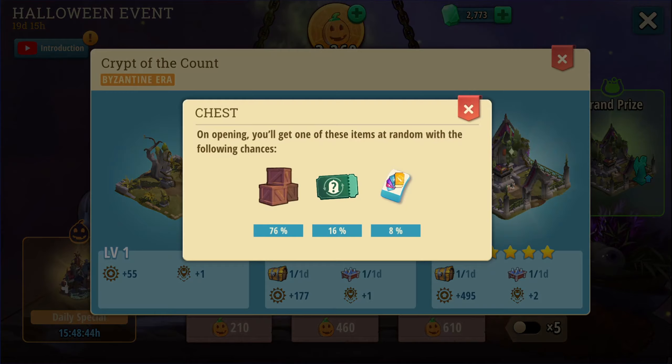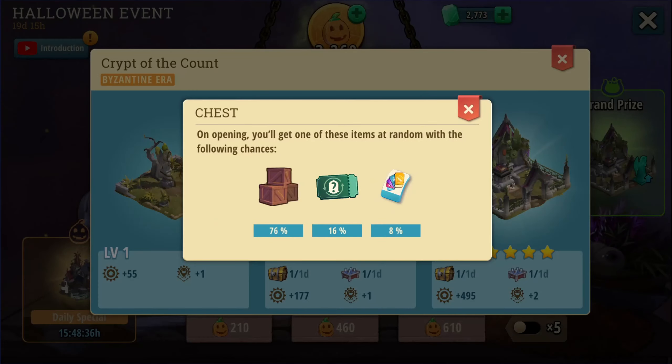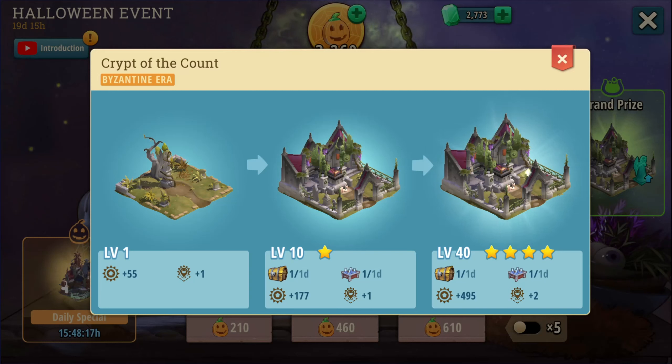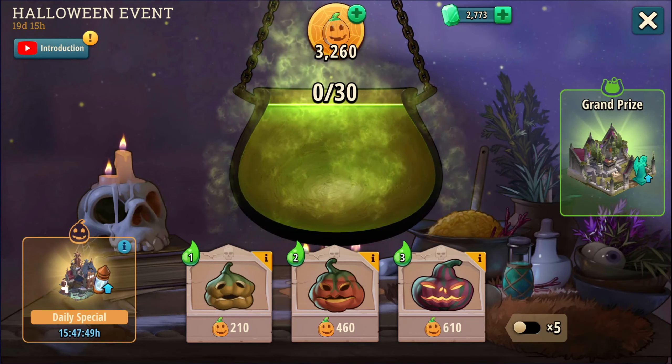If we get to level 10, we'll get a nice care package with stuff — trade items, tickets, and apparently we'll be able to choose which ticket we want. We can also possibly get some research and a lot more happiness in a radius of one. I'm not really sure why a Crypt is giving happiness, but it's their game. We want to get this to level 10. Hopefully there won't be any problems with the dual battles, which are now very difficult since we cannot refresh our troops with a video.